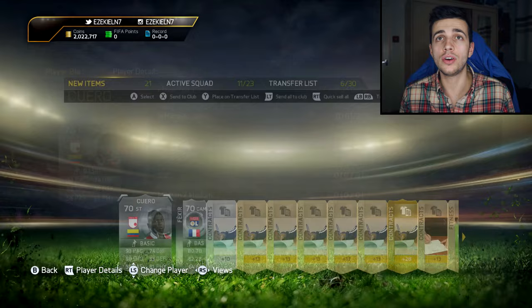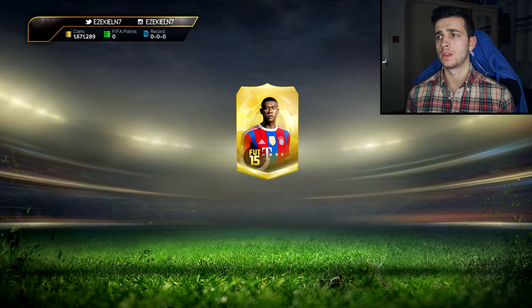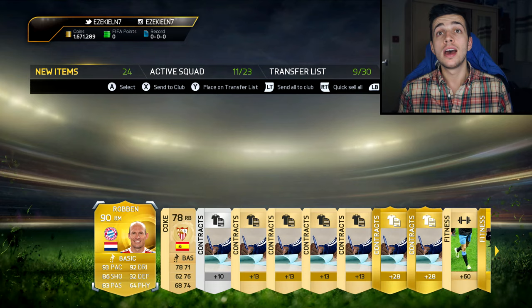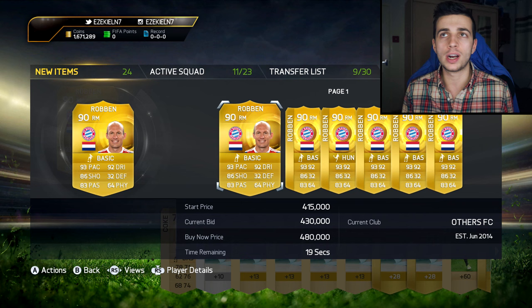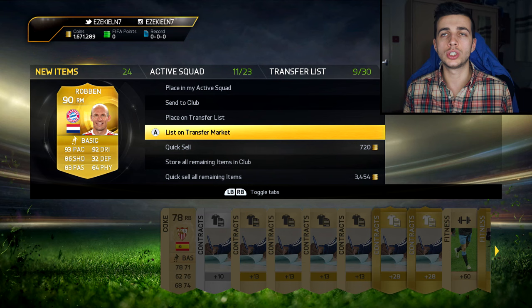Did not expect that — I just got a 90-rated Robben! That is sick. And I'm not going to complain whatsoever that he should be Team of the Year — that's just bullshit, I hate people that say that. We got a Robben, be thankful. That is sick. How much is he going for right now? Like 400? He's going down in price basically because everyone knows he's going to be Team of the Year. What I'm going to do is hold on to him, send him to my club, and showcase him at the end of all this Team of the Year.